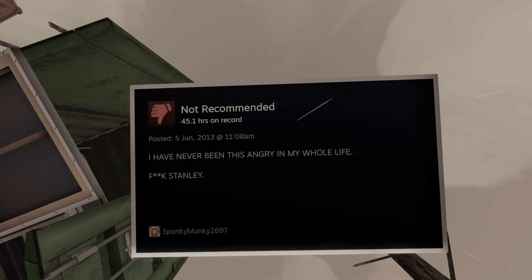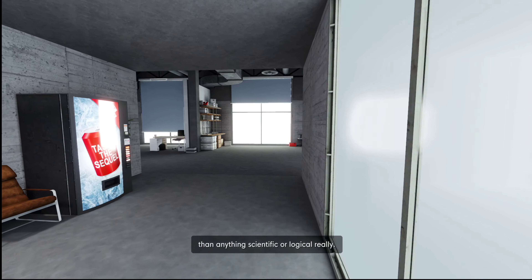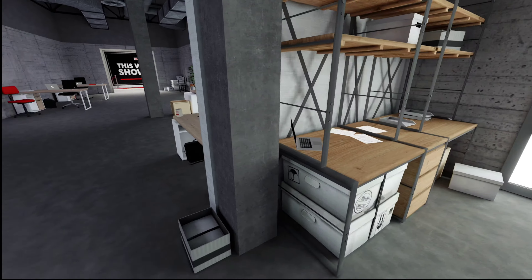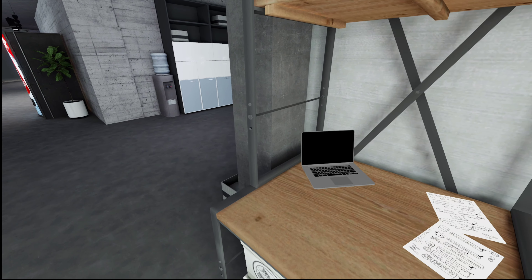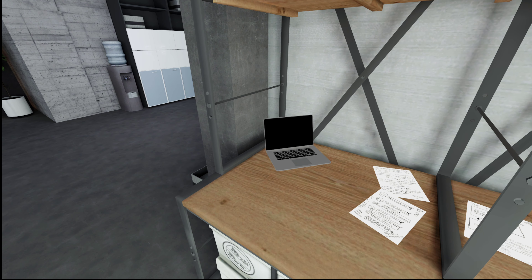This next easter egg is a mobile game developed by the game developers called EAT. You're going to make your way to a laptop sitting on one of the desks in the conference area of the Stanley Parable 2, hit the interact button on the laptop, and play your way through the game by just continuously hitting the interact button.